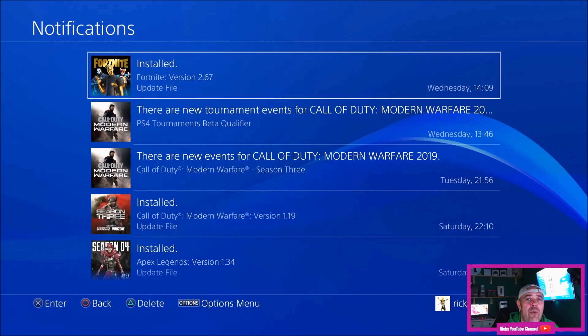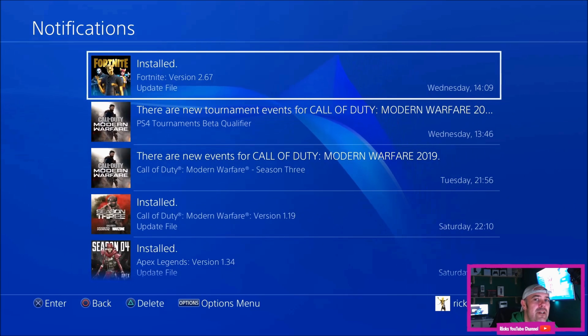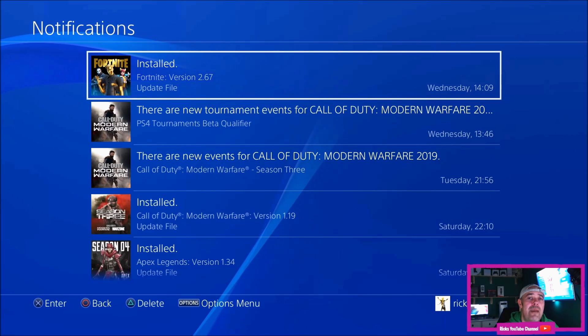If you're still having problems with that, go over to the Sony PlayStation website, make sure you've got a memory stick, and update it on a PC. Then plug it into your PS4, go into safe mode, and boot it up off that memory stick.